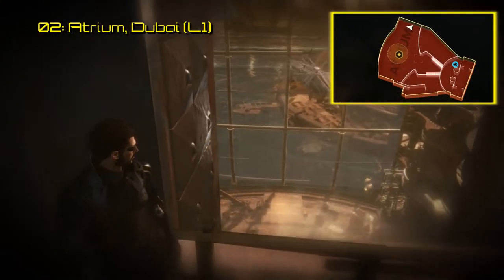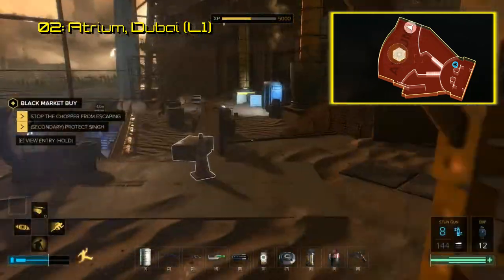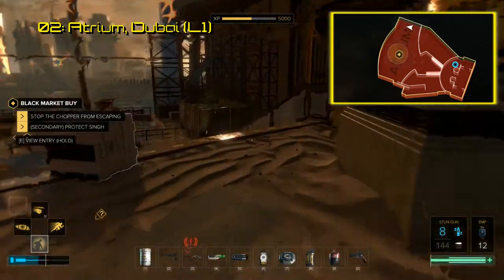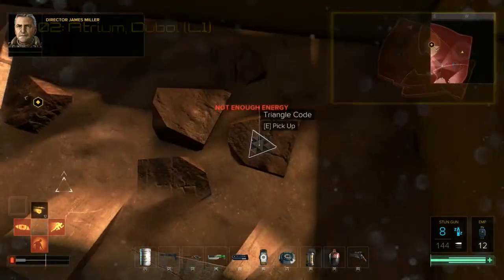The second triangle code is also located in Dubai during the last part of the mission. Since you're in a firefight as soon as you drop down, you can use your allies as a distraction while you run to the right and find the triangle code in a container filled with rubble, basically dumpster diving. This code links to a private audio file that contains the developers talking about sandstorms and how they are integrated into this section of the game.